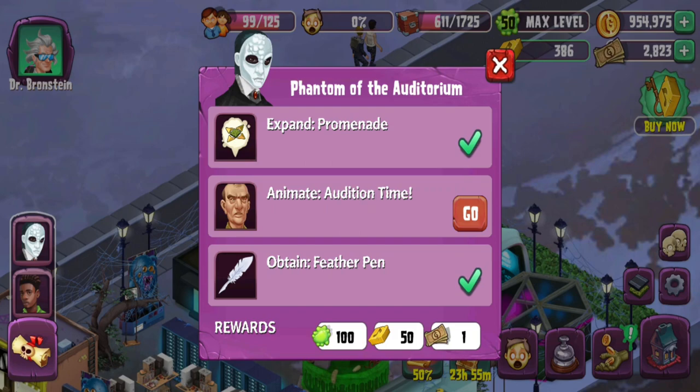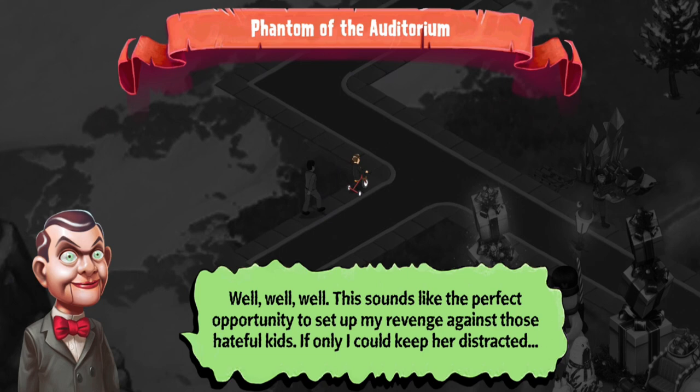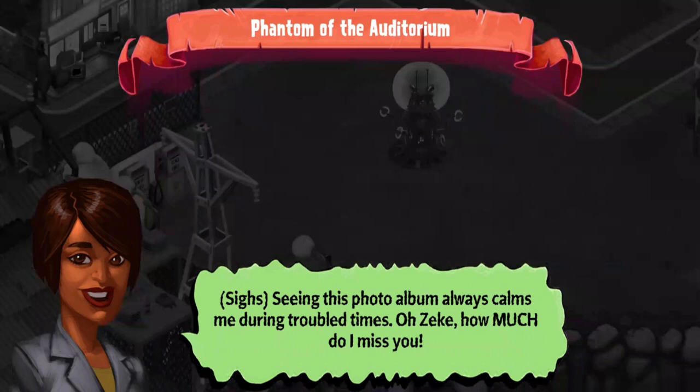Let's do this. In-game Mortman dialogue: 'This sounds like a perfect opportunity to set up my revenge against those capable kids, if only I could keep her distracted. Seeing these photo albums always calms me during troubled times.'